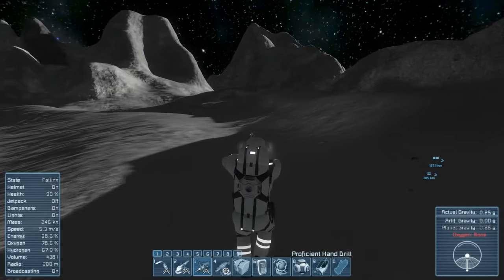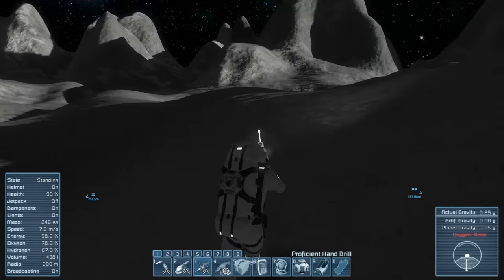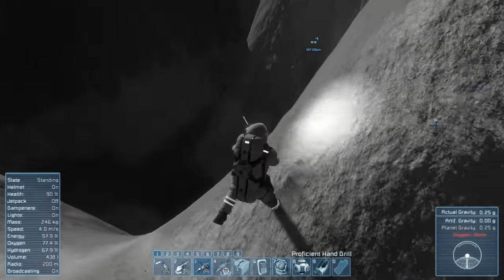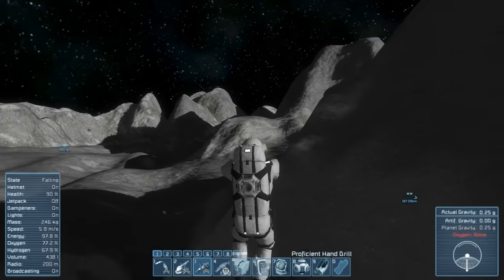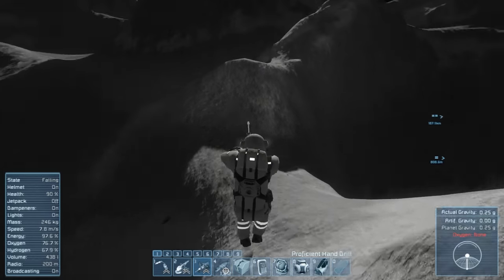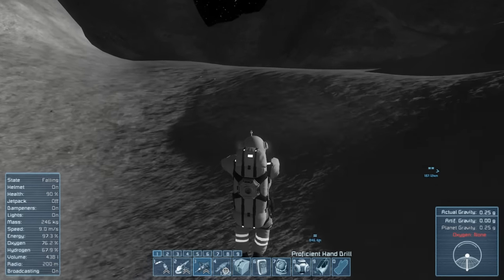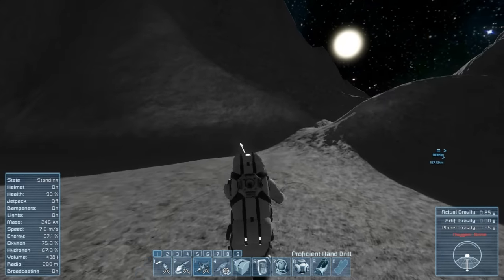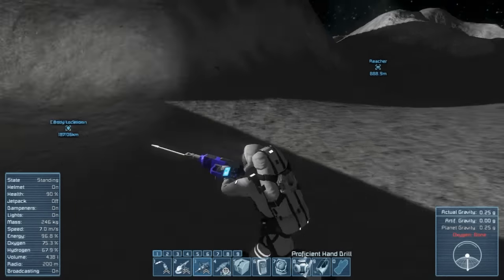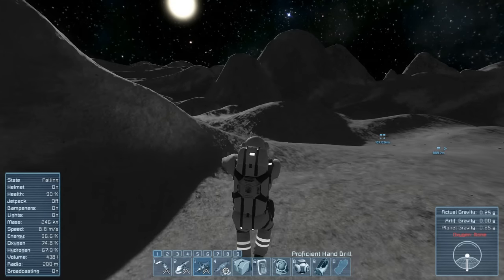Moon gravity! We can't exactly jump very high still. I love the landscape of the... well, it technically is an asteroid - it's a barren world. I need to find some stuff. We can see our ship's over that direction. I'm hoping we'll eventually come across some resources. So far I am not seeing any. Ice would be the main one we want. I know that there are resources on the moon because I've played multiplayer and there's been resources - it's just finding the damn things.